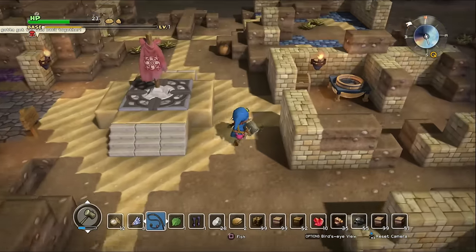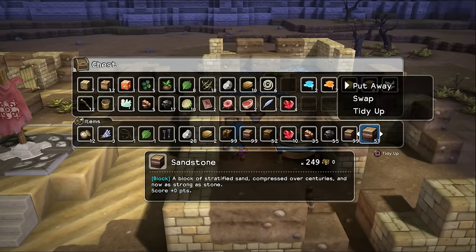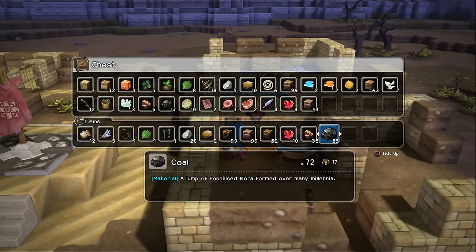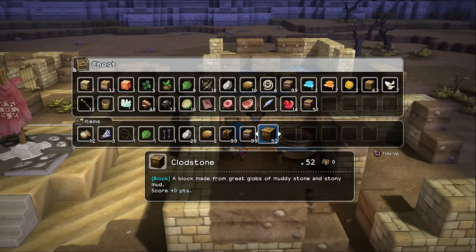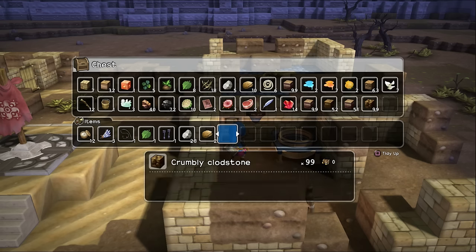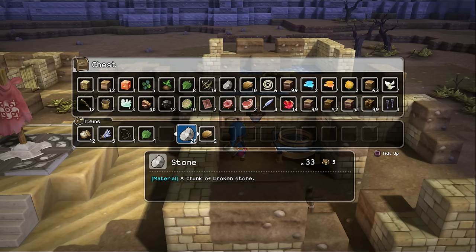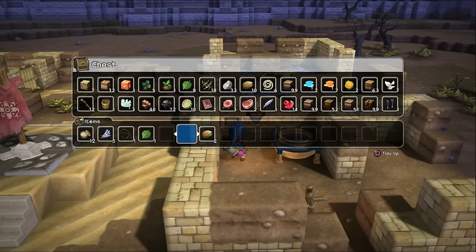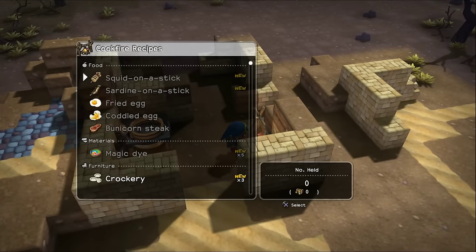Hey guys, Zul'jin here and welcome back to another episode of Dragon Quest Builders. I hope y'all are doing wonderful today. I just came back from getting a ton of materials — I went mining. There was a lot of coal in there. I actually killed one of those scorpions and it gave me some decorations too, which is kind of neat. I think I'm pretty good on all my materials here, and I did collect a few food items.